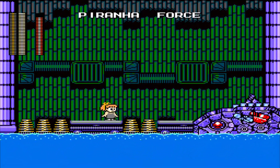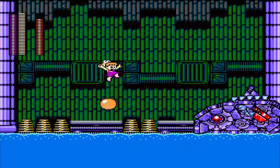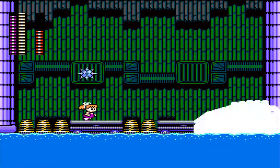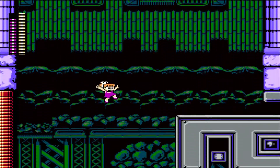For this one, we already know what to do: use Triple Blade. Be careful to jump when the ball is coming at you, and stay over here. That makes this boss fight really trivial.